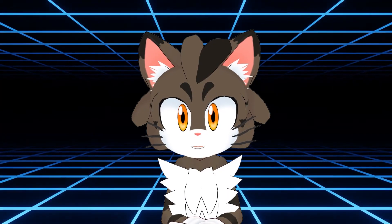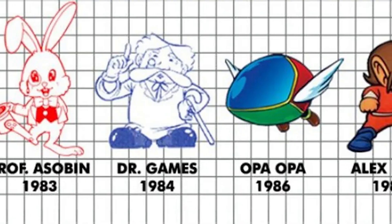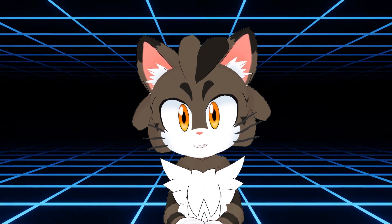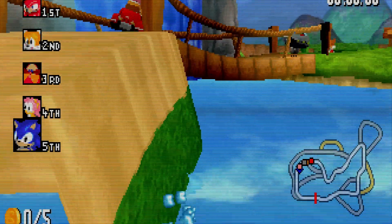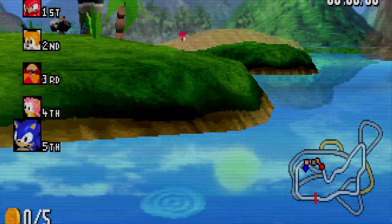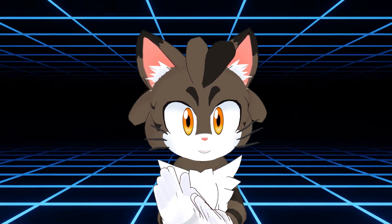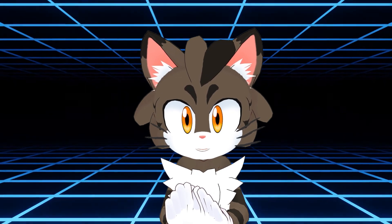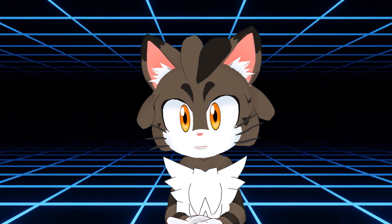When it comes to Sega, the first mascot that comes to mind is obviously Sonic the Hedgehog, but the company has had several mascots throughout the ages. While the Blue Blur was the primary mascot during the 16-bit era, when it came time for the next generation, a mainline Sonic game would not grace the Saturn. While America got weird people with rings around their head, Japan was very different — the Japanese Saturn would have its own symbol: Sagata Sanshiro.